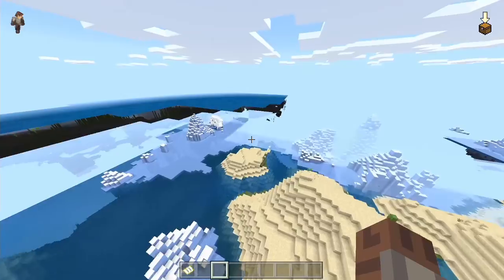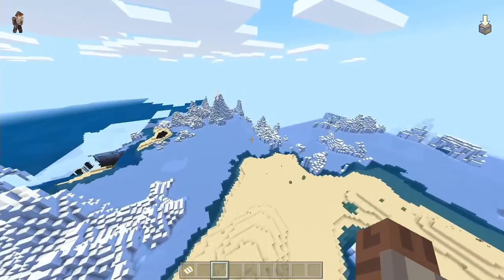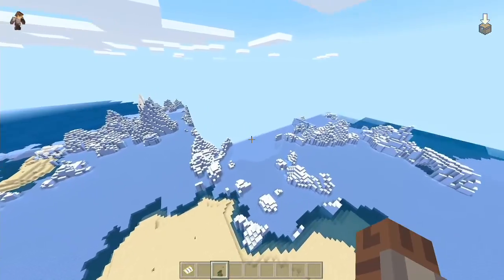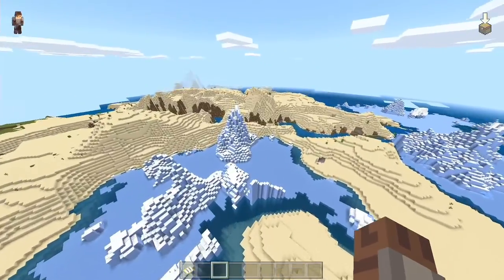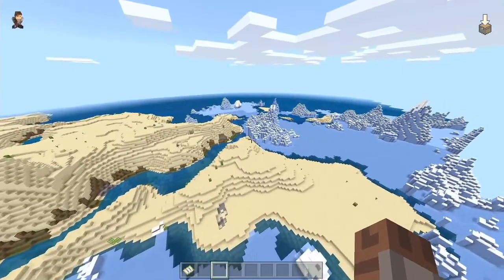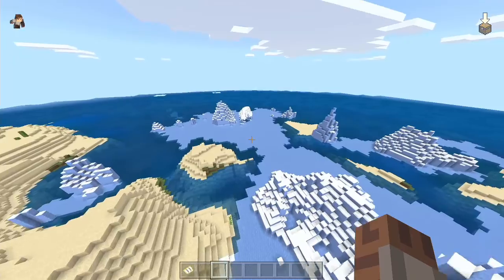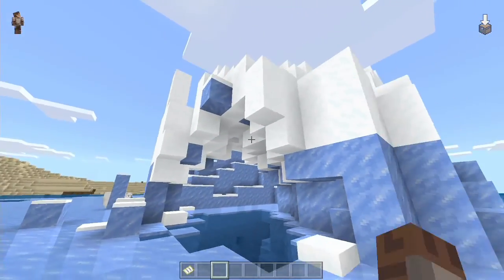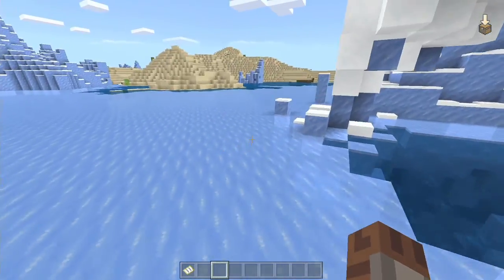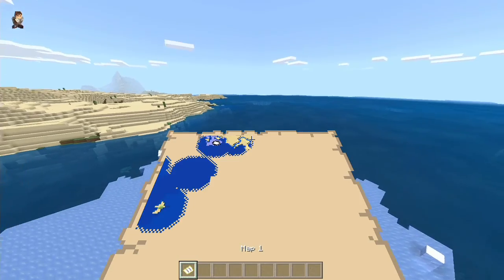Ice spikes! Ice spikes biome! Decent size — you can get your packed ice here, convert that into blue ice. You can make some very cool transport ideas where you can move really, really fast. There's a big pile of snow here — just snow, interesting. There's a polar bear — hello Mr. Polar Bear! Very cool.